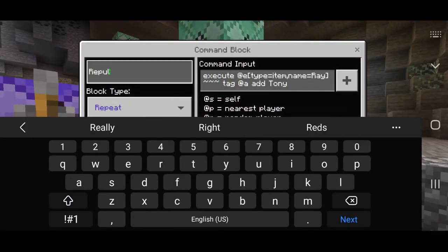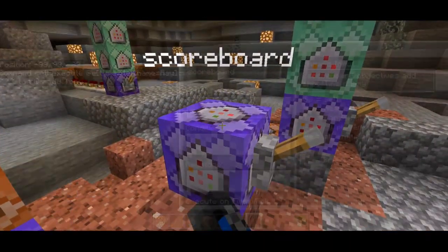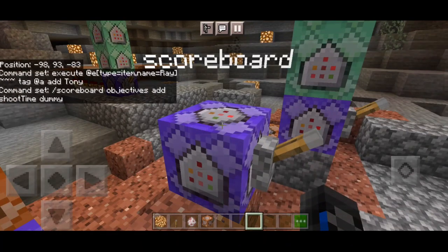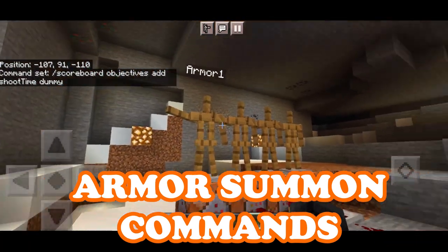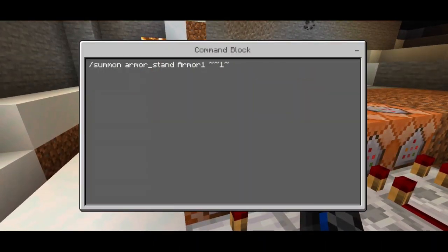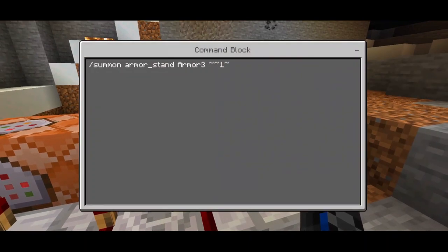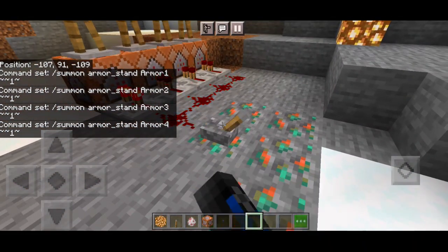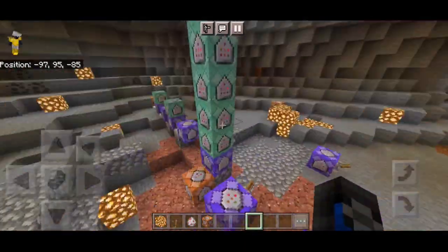Let's rename this next command section to 'Repulsor Array'. First we do the scoreboard command to make objectives — we put 'add shoot_time dummy' to limit the range of the repulsor array and prevent lag. Before that, let me show you how to summon all the armor stands: summon armor_stand armor_one at tilde one tilde, armor_two at tilde one tilde, armor_three at tilde one tilde, and armor_four at tilde one tilde. Pretty easy — just put a repeater, a redstone signal, and a lever flick and everything spawns in.